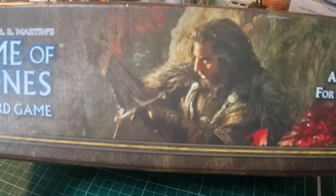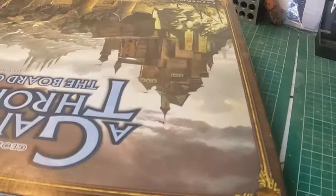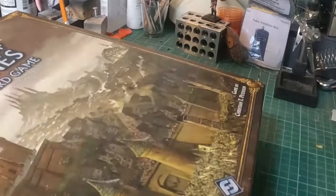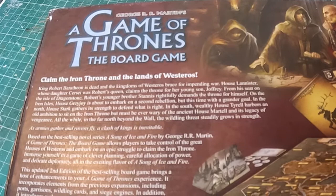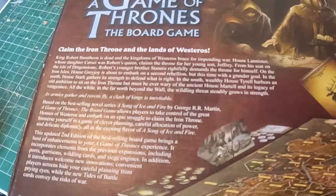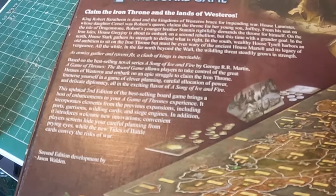Inside we've got Aragorn - he's not from this franchise. This is based on the books of course. That's Cersei, that's presumably going to be Jon Snow - he's not read the rules so he knows nothing. Let's have a look at the back. King Robert Baratheon is dead and the kingdom of Westeros braces for impending war. House Lannister, whose daughter Cersei was Robert's queen, claims the throne for young son Joffrey. That's sort of season three to four on the TV show.